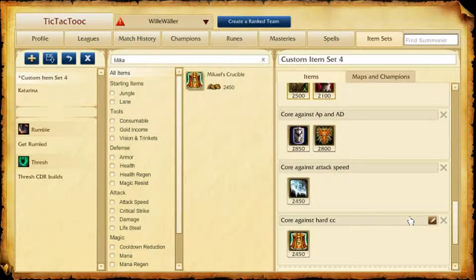Next case: does the enemy AD carry depend on attack speed, like Vayne, Jinx, etc.? You build Frozen Heart — if no one else like a tanky jungler or your top laner is building it. If you aren't sure about the builds of the other players, ask them. You need to communicate, else you will have two or zero Frozen Hearts in your late game. That's terrible.